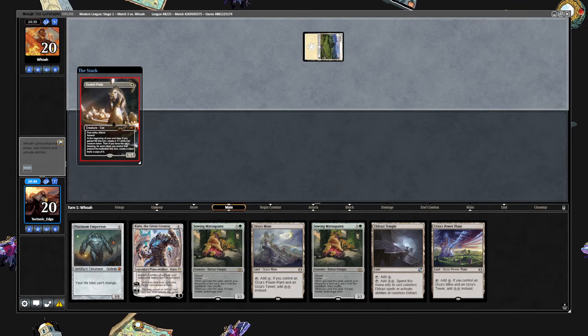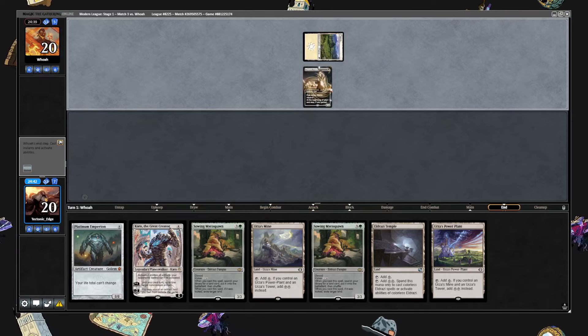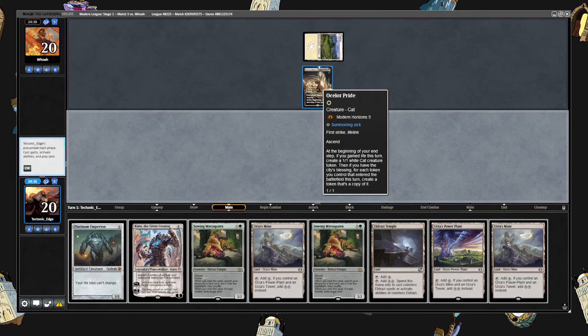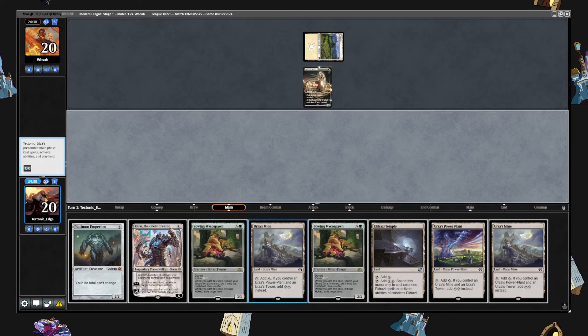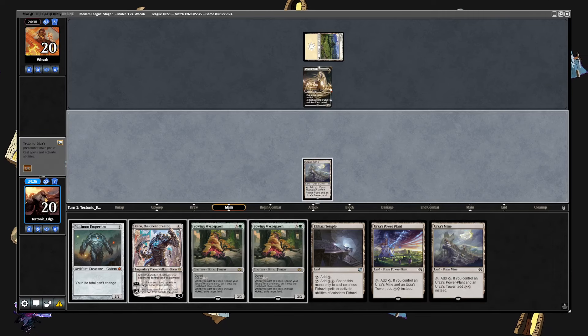Plains, okay — into an Ocelot Pride. First time seeing the Ocelot, interesting. In my mind it's the equivalent of Ragavan for white. Do we start building toward the Tron strategy? I think that's gonna be the play.